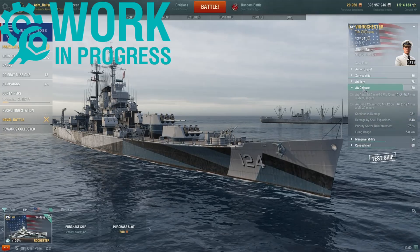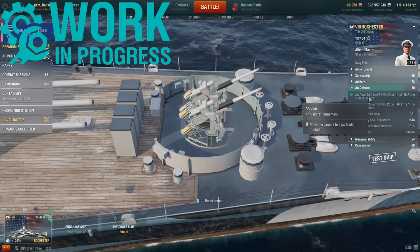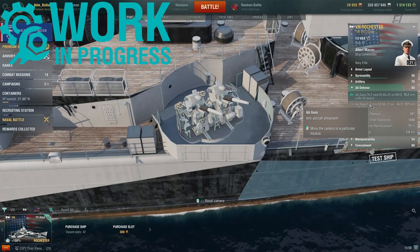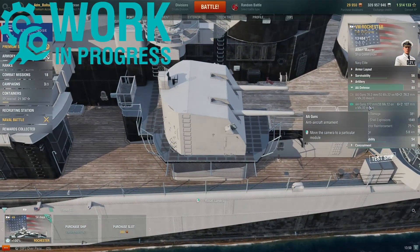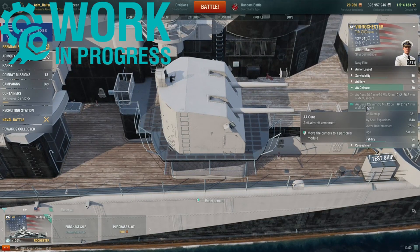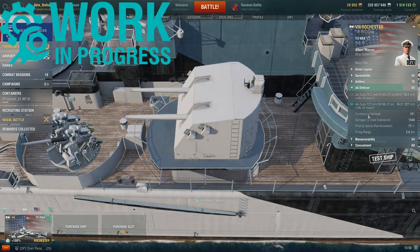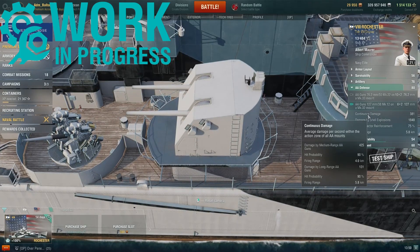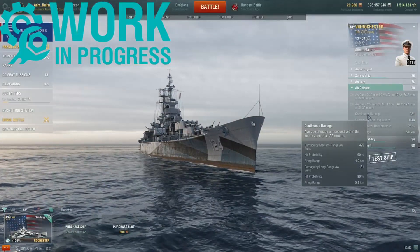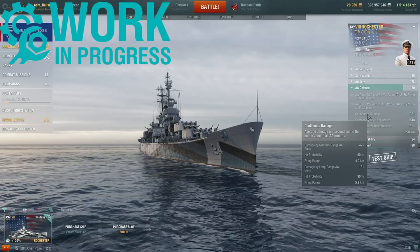Moving to the AA defense. Rochester gets ten twin-mounted 76.2mm guns, and the six twin-mounted secondary guns also double up as AA. They do a continuous average damage of 425, the vast majority of which is medium range with a firing range of 4 kilometers. Rochester can fire six shell explosions per flak burst, and they have a max firing range of 5.8 kilometers.